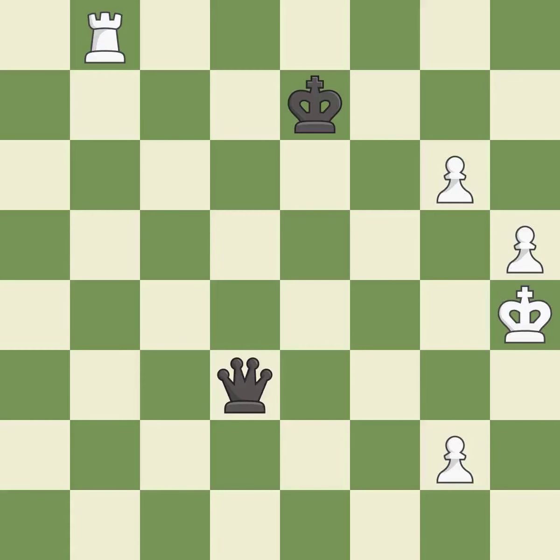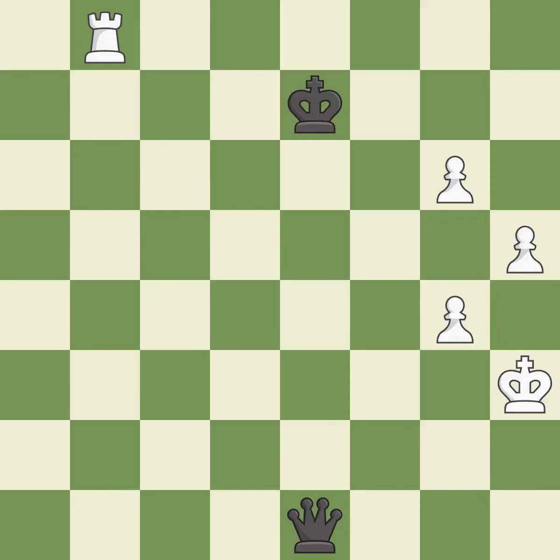This steps away from the checking queen — it is best. This threatens to win a pawn — it is best. This blocks the check from an opposing queen — it is best. Very precise — it is best. This evades the check from the queen. This is the only good move — it is a great move.